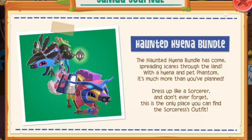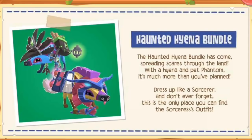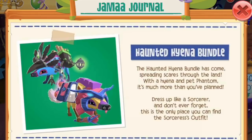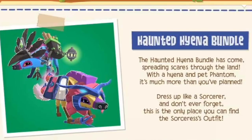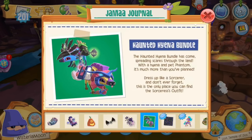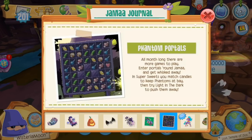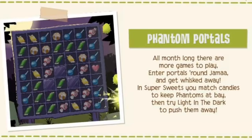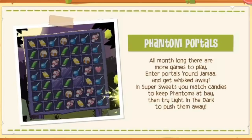On the next page, as predicted, there is a hyena outfit bundle — the Haunted Hyena Bundle — but apparently it's separate from the phantom suit. So it seems like three outfit sets total, which is a heck ton of stuff to review. These outfits look a little strange, probably not as bad as some recent ones like the ones that came with the gorilla, which were pretty rough. We'll just get the whole Haunted Hyena Bundle and review the outfits along with the new animal. Then we have Phantom Portals, which parallels the desktop Animal Jam phantom game where you push phantoms into light portals, but in this version you match up candies to keep phantoms away from the light, and you get item prizes.